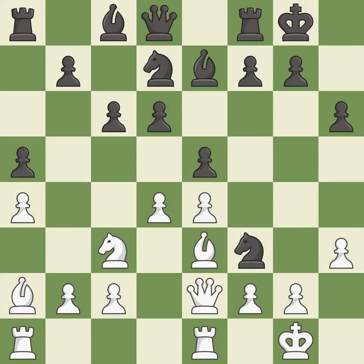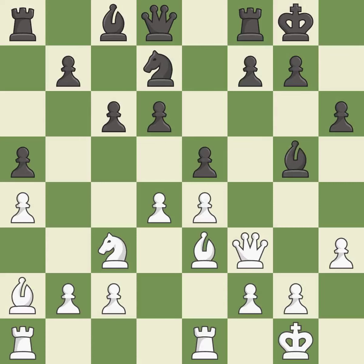This maintains the balance in material with a good trade. This is an equal trade. This offers to exchange pieces of equal value. This develops a rook off its starting square, getting it into the action. This activates a queen by developing it off of its starting square.